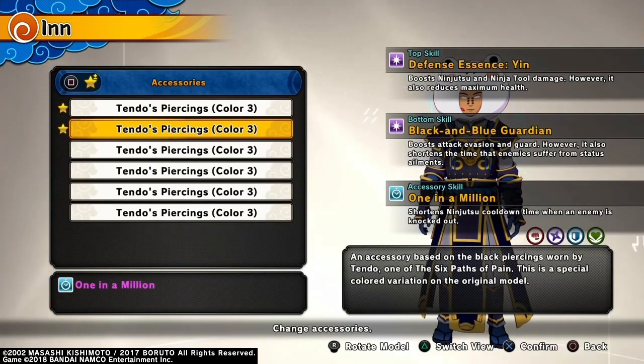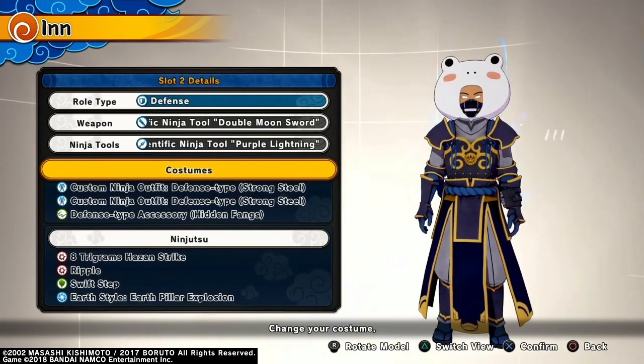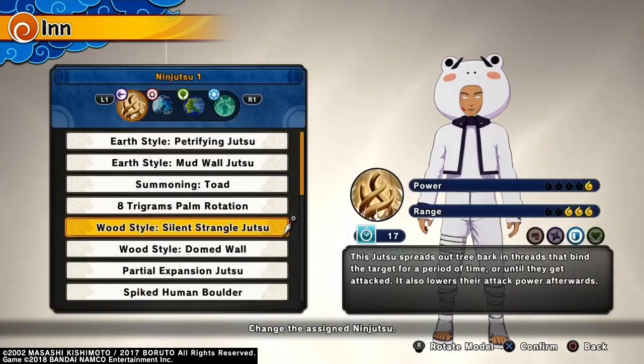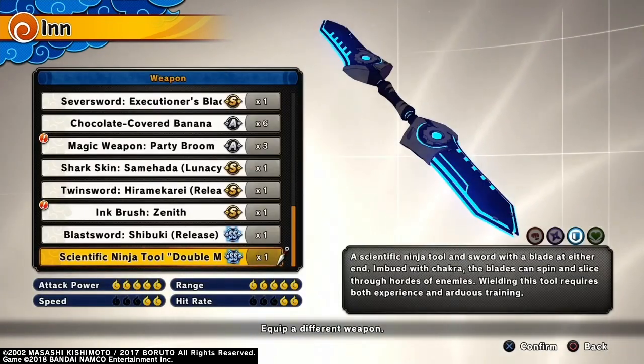I'd rather use the Tendo earrings or something — Bush and ninjutsu cooldown time after enemy, or Bush that heals when the enemy is knocked out. That's really up to you, those are what I use. I don't understand battle hardened, but the best build to run with this defense sword is Hazen Strike and Silent Strangle.